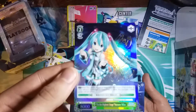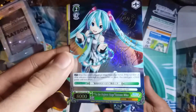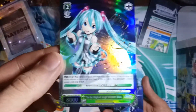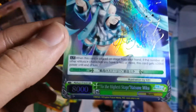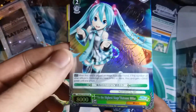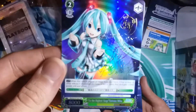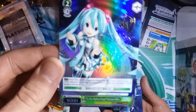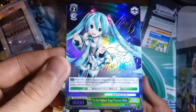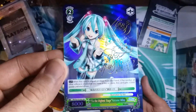Looks like we did get one of the lucky ones that does have a special extra card in it. This is an extra rare — To the Highest Stage, Hatsune Miku — and it's signed. It's got a little tiny Miku and a little cat drawn on there, as well as a signature. And it looks like a message, but it's in Japanese so I can't read it. Well, that's really cool. Not every trial deck has something like this in it, so sweet.